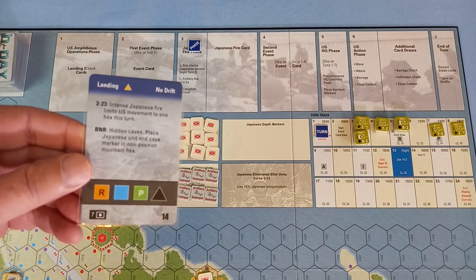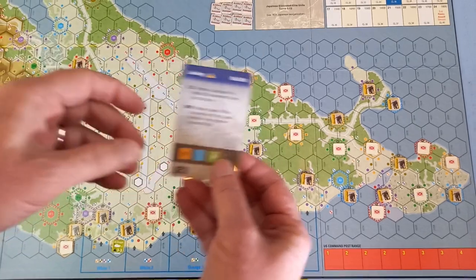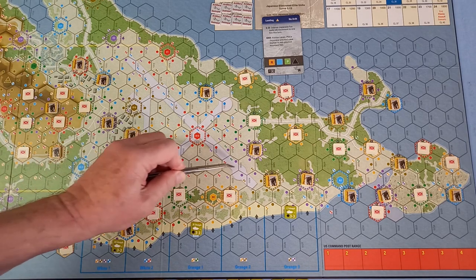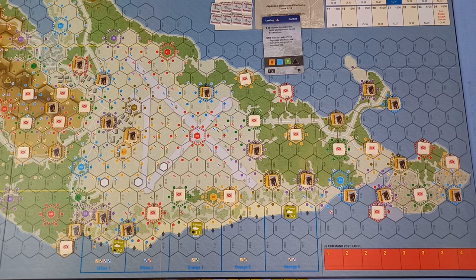We had orangey-yellow, blue and green with the triangle symbol. Just a little note on these dots: the solid color dots are known as intense fire, and US units in those hexes may be hit regardless of their type or target symbol. The quartered ones are steady fire, and US units in those hexes may only be hit if their target symbol is shown on the fire card — in this case, the triangle. So let's have a look and see who gets hit.